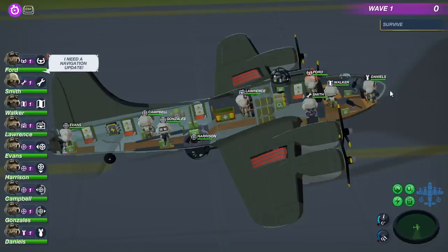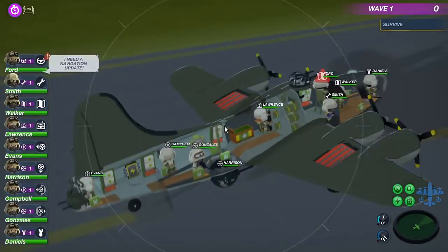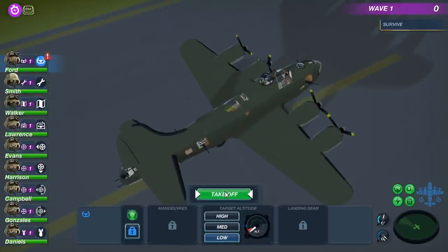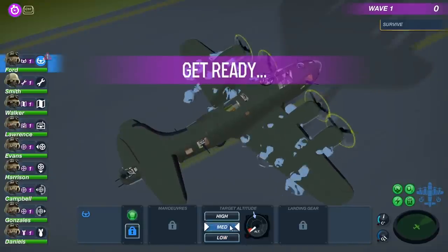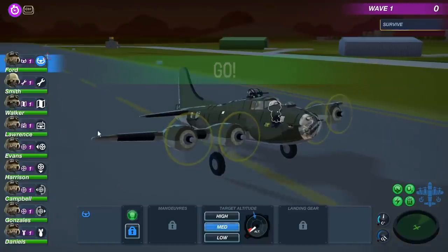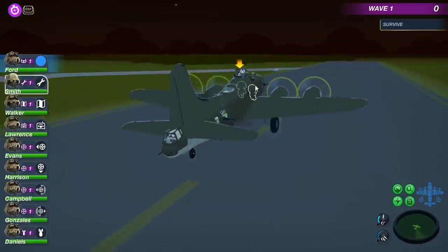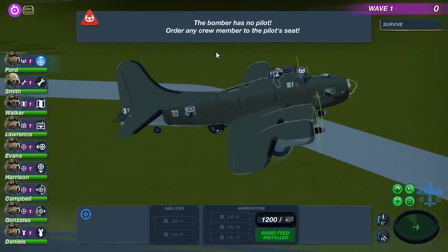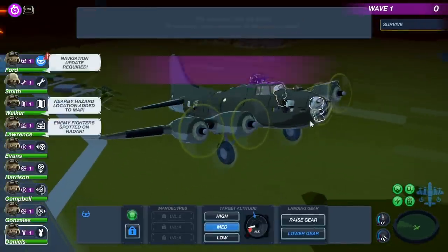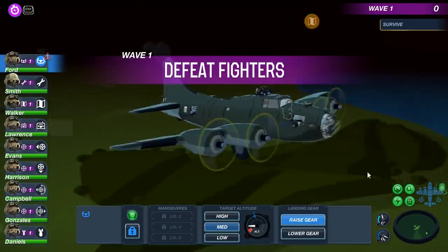I need a navigation update. Let's just take off, shall we? How do I take this bad boy off? The nav - oh, there we go. Target altitude - we'll go medium. Get ready, here we go. We're going. Take off, Mr. Pilot. The bomber has no pilots - that's not a good thing. There we go. Order any crew member - raise the gear. Defeat fighters - why are we taking shots already over here?